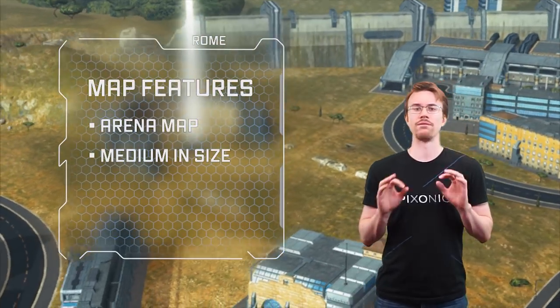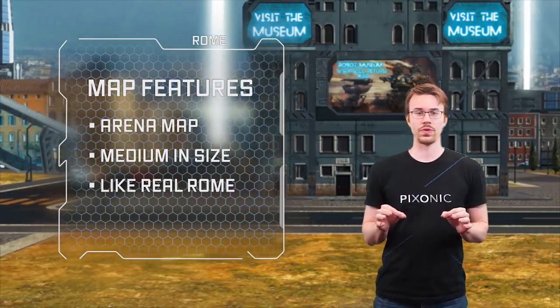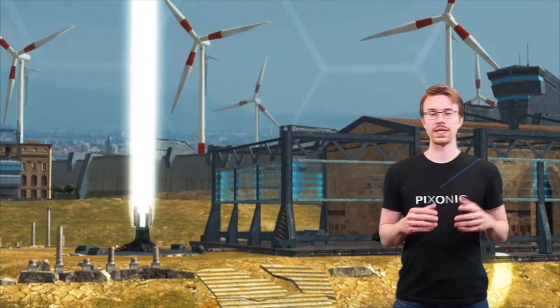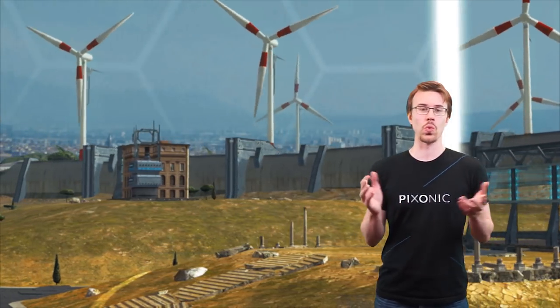It's medium in size and very similar to real Rome. You can even see the same streets and buildings. That's one of the reasons why we've chosen Rome as a new map – it's almost ideally balanced for War Robots. In the center of the map stands the Coliseum, the most iconic arena of all times.